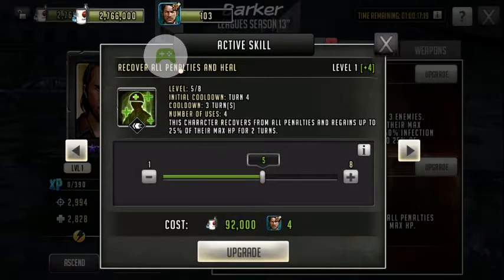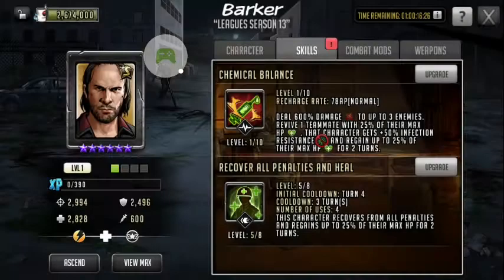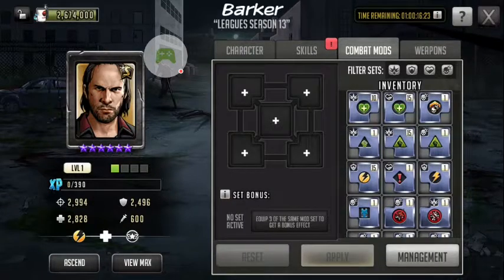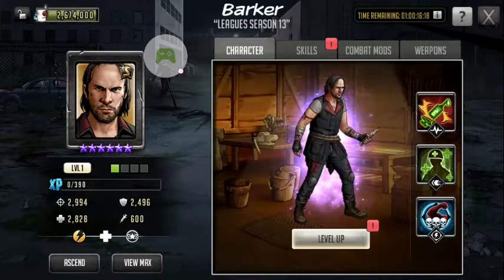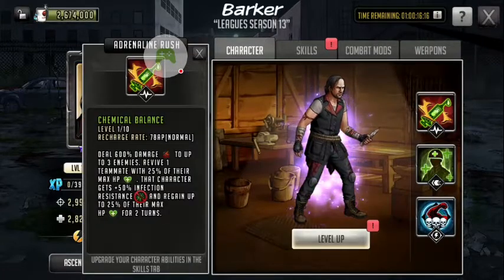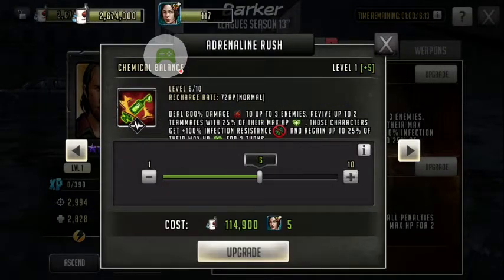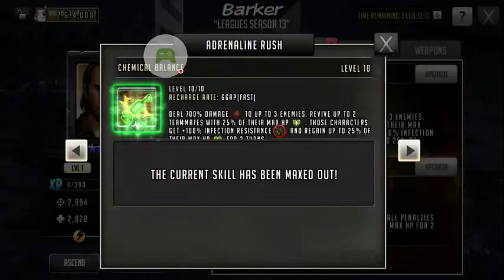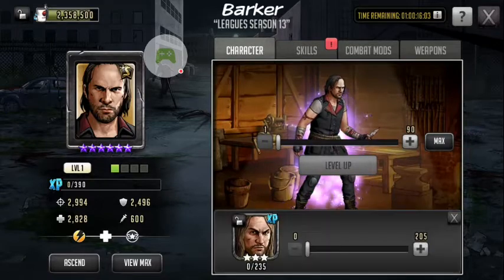If you want to get it up to level six to have the amount of turns go from four to five, that's fine. I'll do it at five personally. Now his mod set — that's hard to say which direction you want to go, because he can attack. I'll level up his adrenaline rush as well. He does the same amount of damage, or actually a bit more than Tyler.